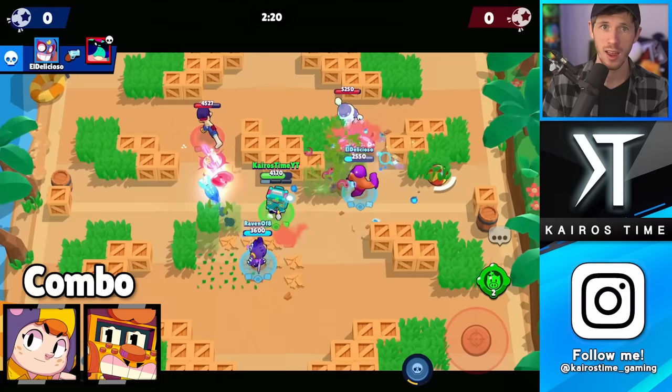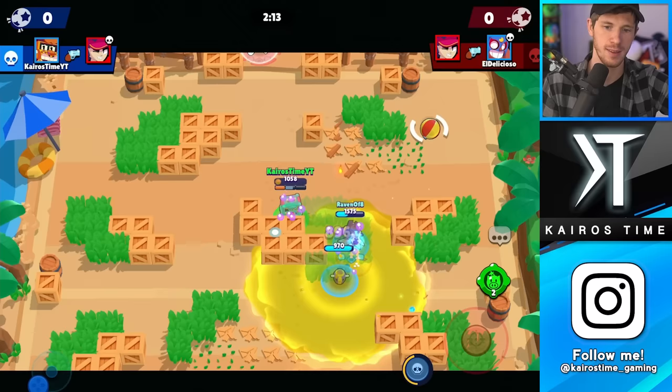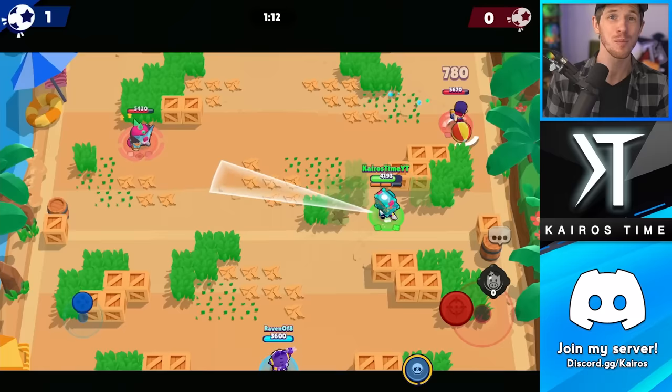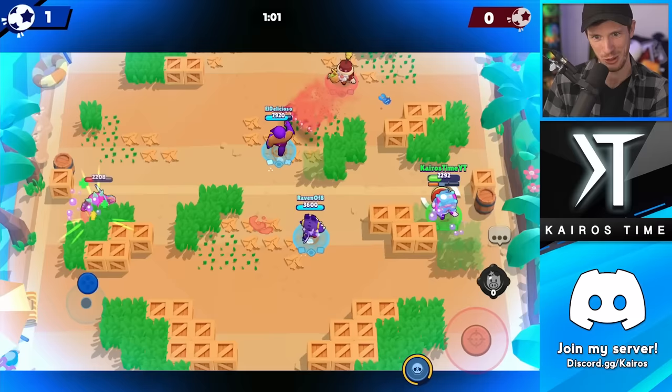For our next combination, we have B and Griff. B does really well on maps with lots of range that are wide open, and Griff has a gadget that makes it easy to open up the map, allowing both to thrive. Other brawlers like Colt or Brock can do this too, but Griff is better because he can hold his own against close-range brawlers. Griff's super is also very strong on a wide open map, and B's super can slow enemies from a distance for Griff to capitalize on with lots of damage.